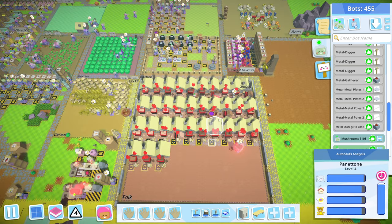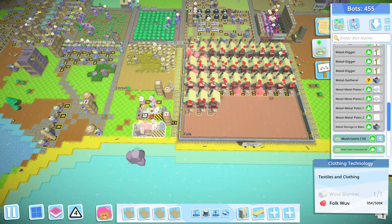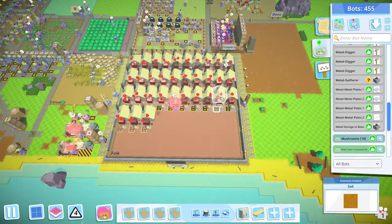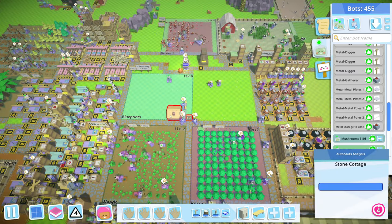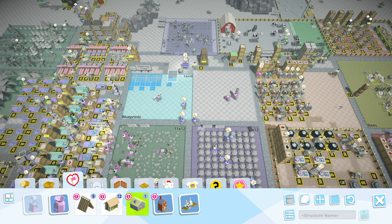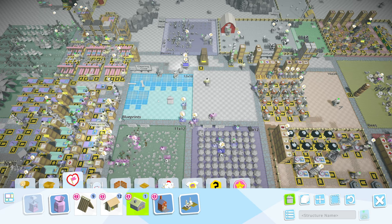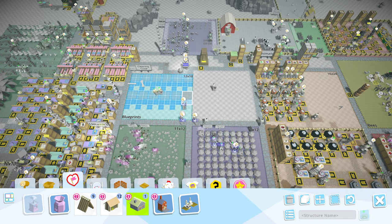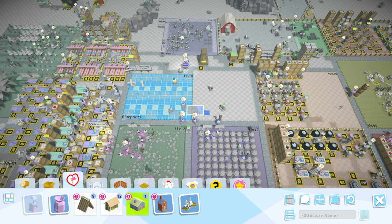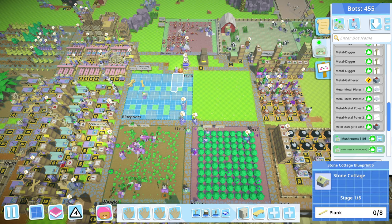The primary research is now lumber technology, and secondary research once that finishes is textiles and clothing - that would be tier five clothing. I'm planning on filling the village up - I've got 17 spots left to go. So I can just add one, two, three... up to 15 more houses queued up.